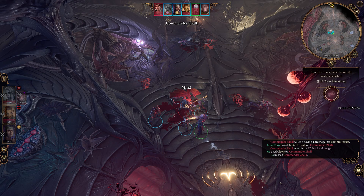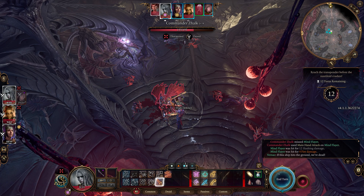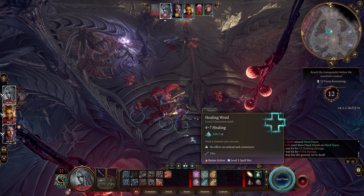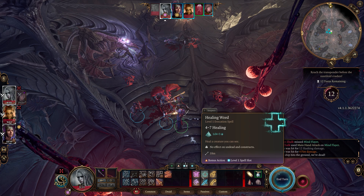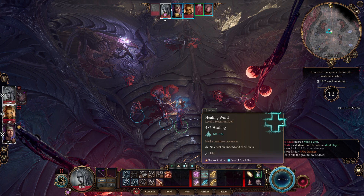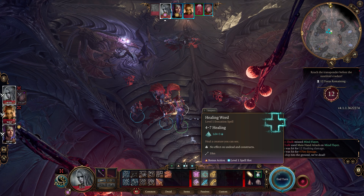If this ship hits the ground, we're dead! We could actually try healing the Mind Flayer so that he continues to be a part of this fight — as soon as he starts coming after us, we're in big trouble. I could bonus action heal him. Potions take a bonus action. This does 1d4 plus 3, so 4 to 7 healing — it's not going to make that big of a difference. Don't forget, we're also on a timer.